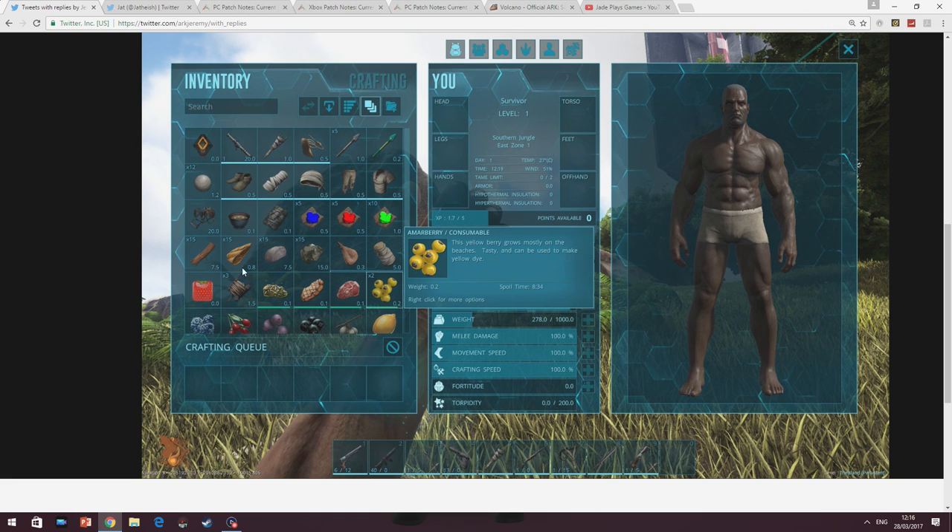You can see the inventory screen here — it doesn't look too different in terms of the squares, except the crafting queue has now been put over onto this side. We've got extra folders, an add folder option, and here they've moved the picture over to the right hand side of the character instead of the middle. So it looks like you'll be able to equip your armour really quickly, and I like that idea. Also up top it looks a lot more streamlined as well.